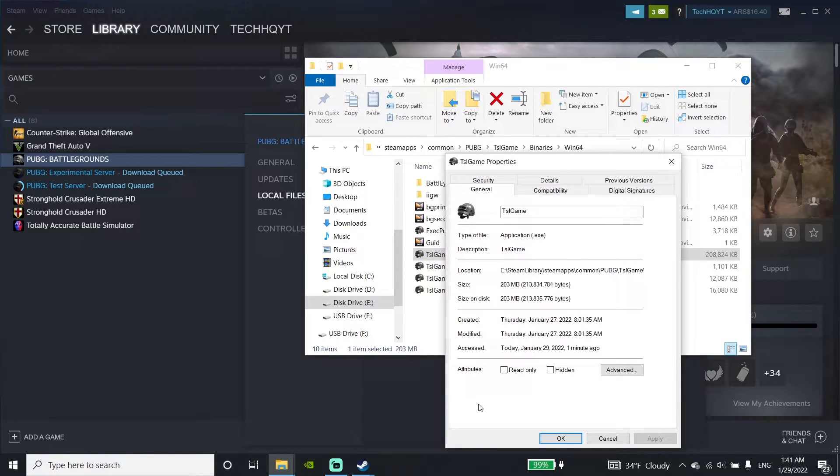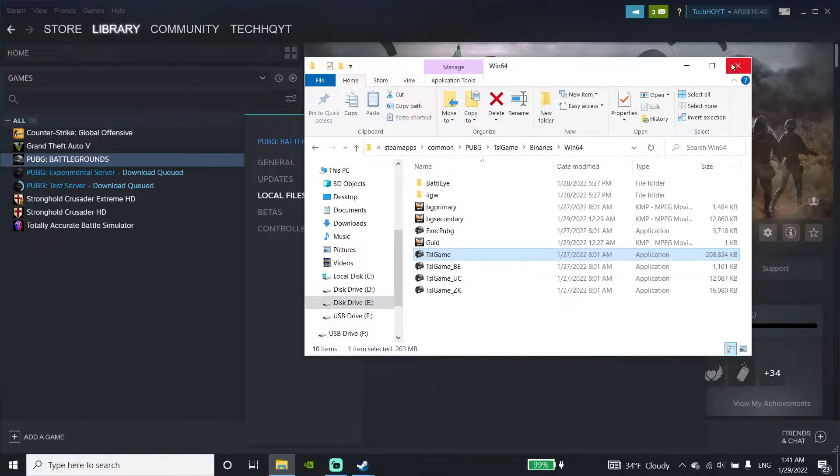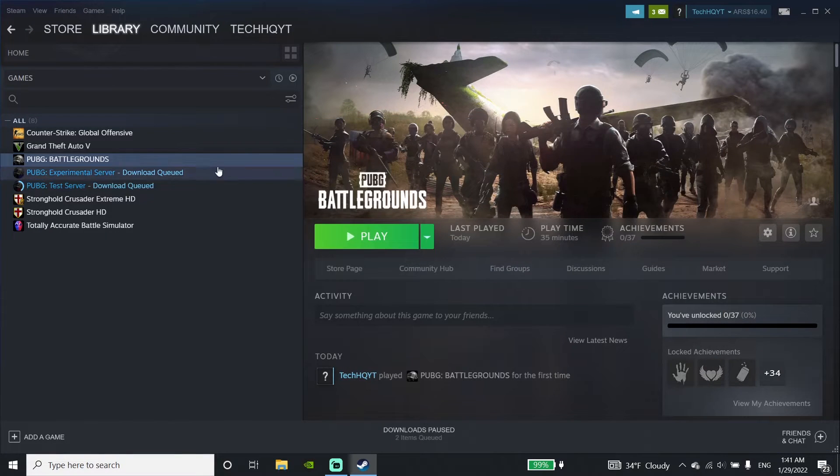Then click on Compatibility, and then go down and check this option: Run this program as an administrator. Just go ahead and run PUBG as an administrator to fix PUBG Battlegrounds non-launching or not opening. Then just go ahead and click on Apply.